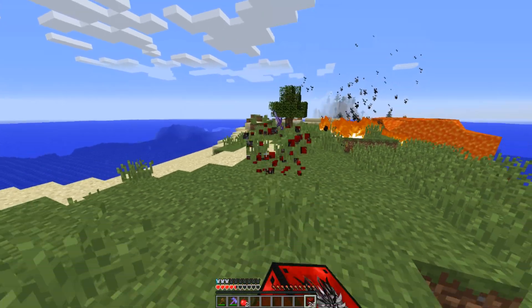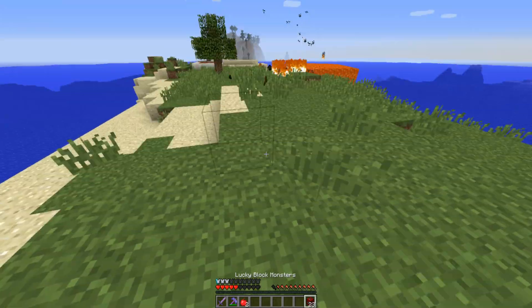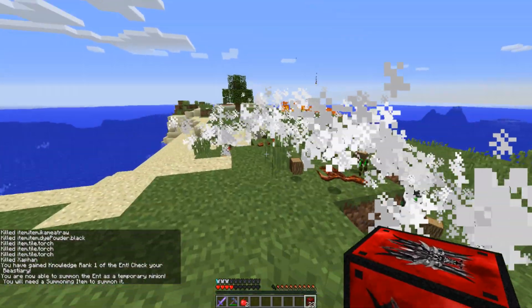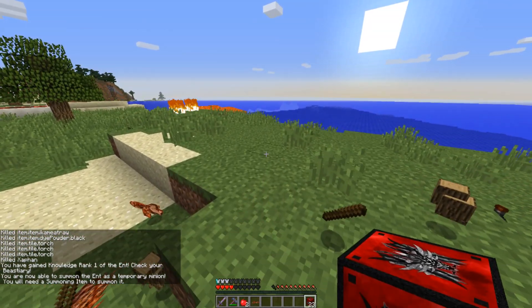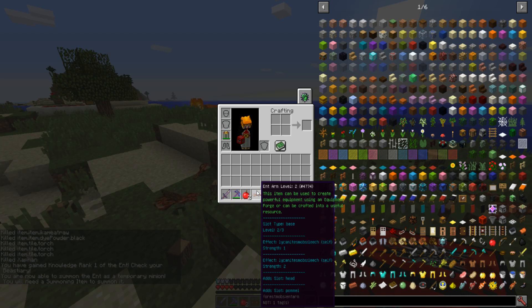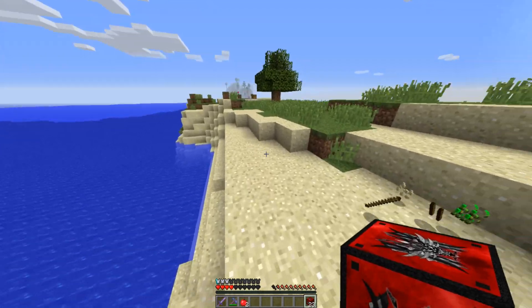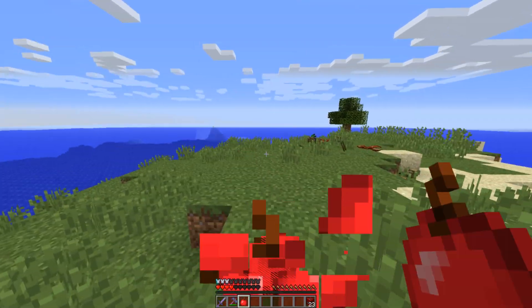A sword — nine attack damage. That's better than the axe I got, I'll take it. Trees — a lot of trees. They're dead though. Wait, they dropped their arms? Ant arm level two. It seems like a lot of things have changed in Lycanics mobs since I last reviewed it.